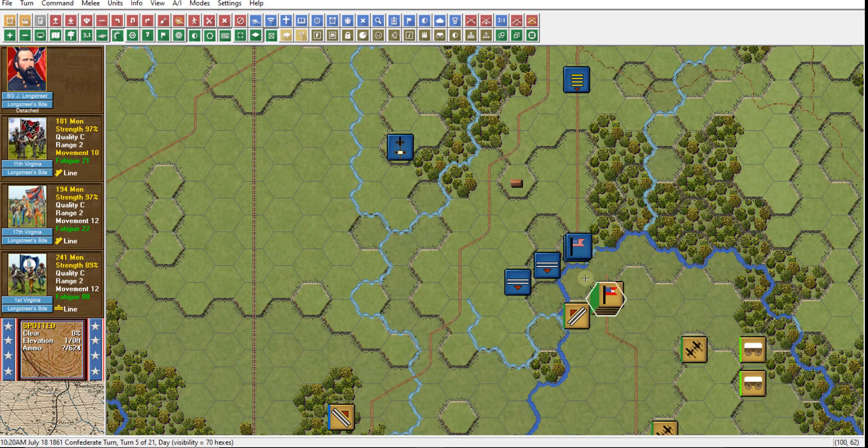When we took that defensive fire and suffered casualties, we had to take a morale check. The base for your morale check is always your quality — it may be called morale in other games, particularly the World War II games, but they're the exact same thing. When a unit takes any casualties, they have to take a morale check. If they take those casualties from defensive fire and fail their morale check, they become disrupted.